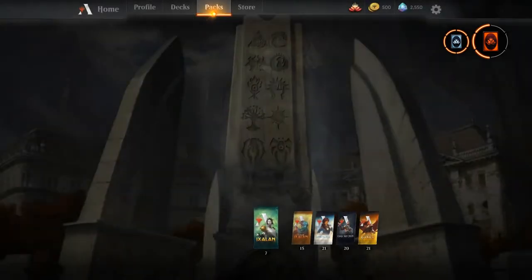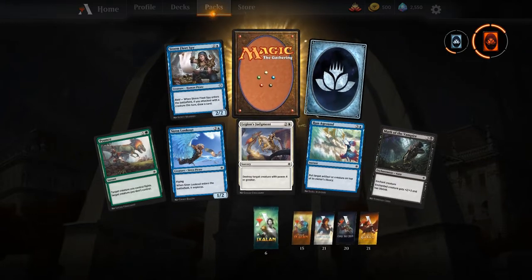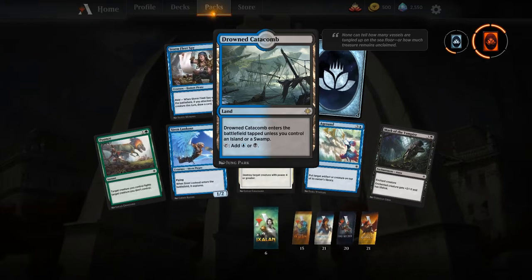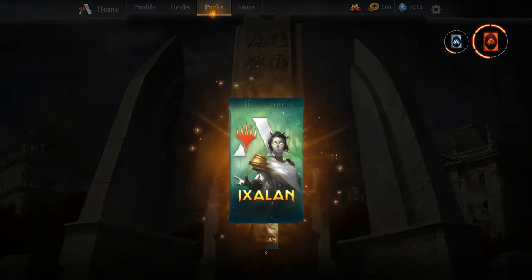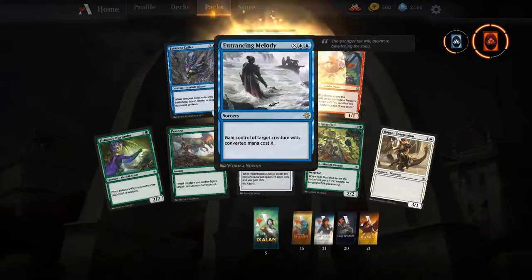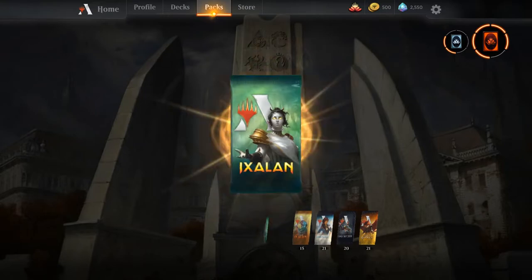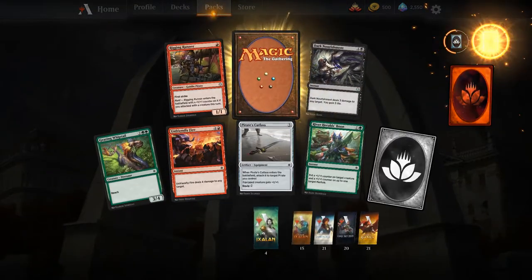If you notice the way I bought the packs, I bought primarily Ixalan, Dominaria, and Ravnica — that's because I'm going after these check lands. They're going to be super important in new standard. I know it's not the coolest thing to spend rare wild cards on, but if you want to improve your decks, improving your mana base is the number one way to squeeze out more win percentage. Lands coming in untapped, in all your colors, makes your decks more powerful.